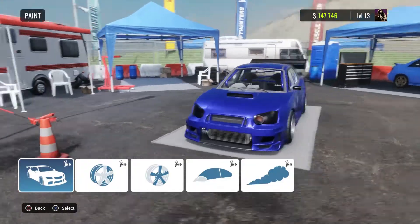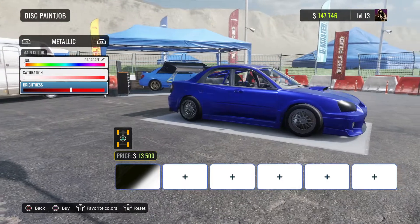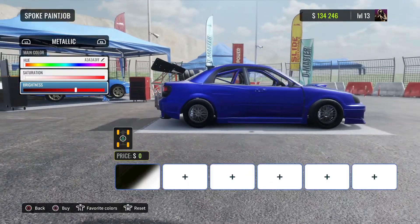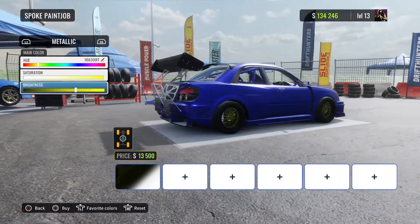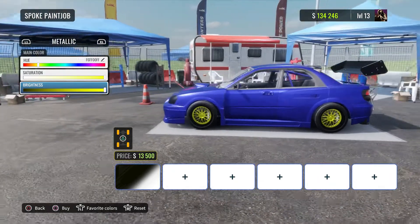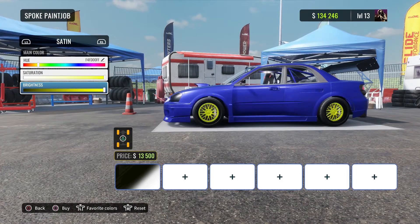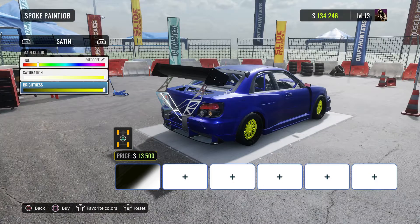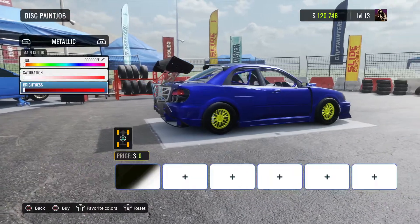All right, paint design — I'm going to paint the car blue. What I'm going to change is the lip is going to go black. Bear with me here for a second. Actually, I don't know if I like the lip being black — let's go back and change that.